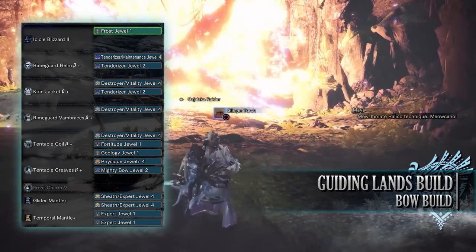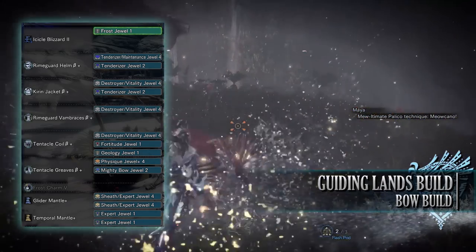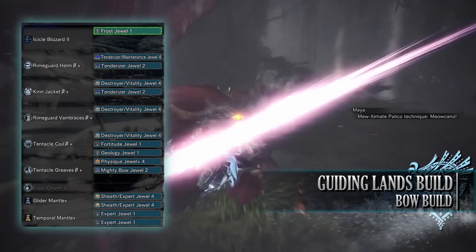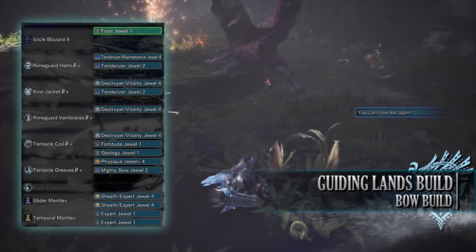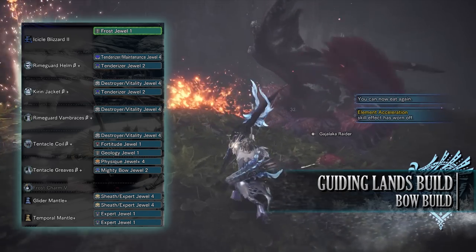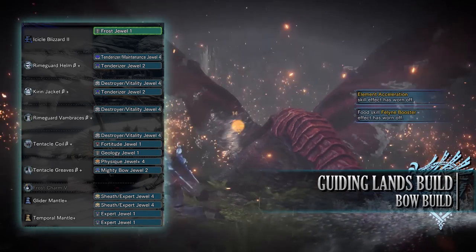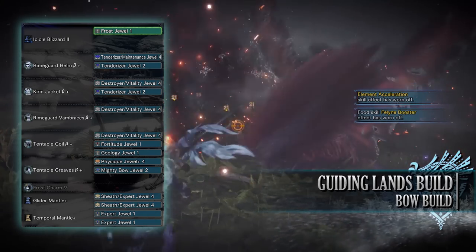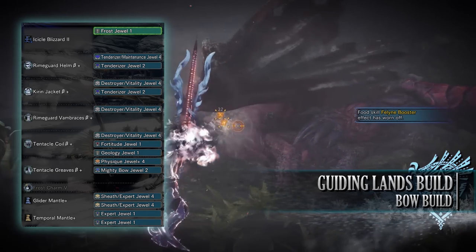I've then gone for Destroyer Jewels, which are kind of mandatory for the Guiding Lands as they give us a maxed out Part Breaker skill — these all came with byproducts of Vitality Jewels that gave us maxed out Health Boost. Afterwards I've gone for a Geology Jewel for a point in Geologist, and finally a Fortitude Jewel for the Fortify skill. For the mantles, I've gone for Expert Jewels for a little extra Critical Eye and Sheathe Jewels for the Quick Sheathe skill.